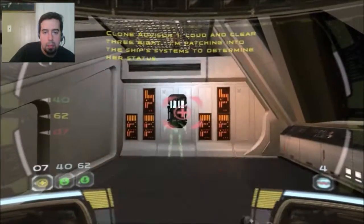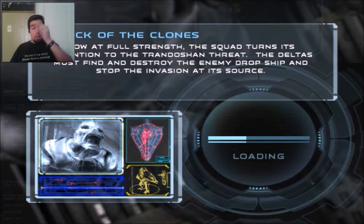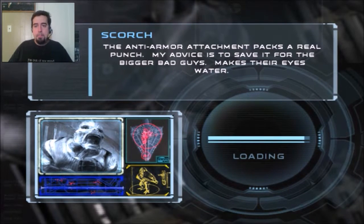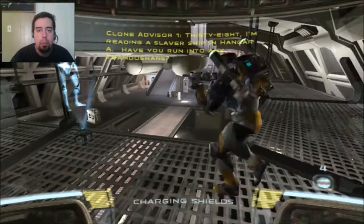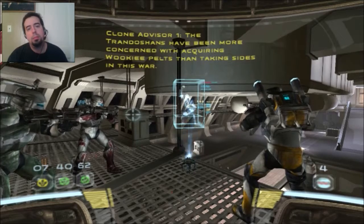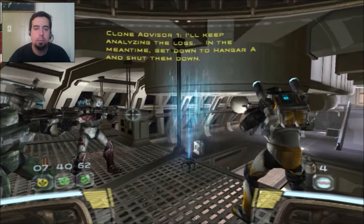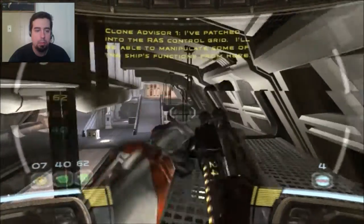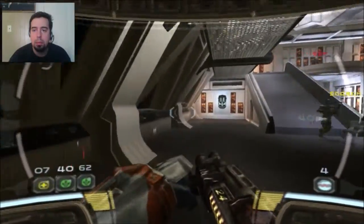Loud and clear, 38. I'm patching into the ship's systems to determine her status. 38, I'm reading a slaver ship in Hangar A. Have you run into any Trandoshans? Lots of them — and they've been throwing battle droids at us. The Trandoshans have been more concerned with acquiring Wookiee pups than taking sides in this war. Then what are they doing here? And why would the Seps be selling clinkers to slavers? I'll keep analyzing the logs — in the meantime, get down to Hangar A and shut them down. Wait, do you hear that? Sounds like a door breach.